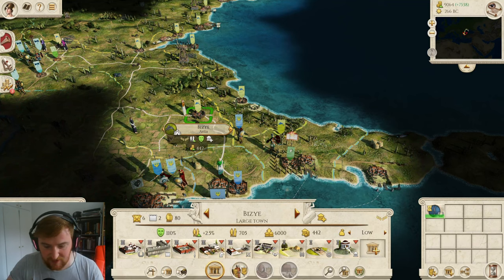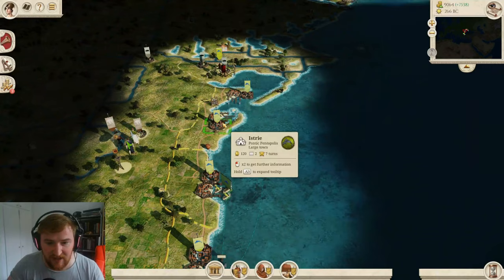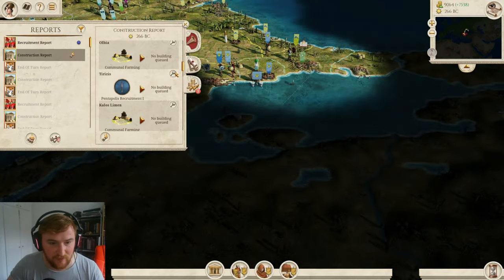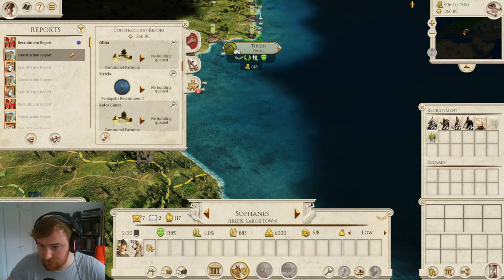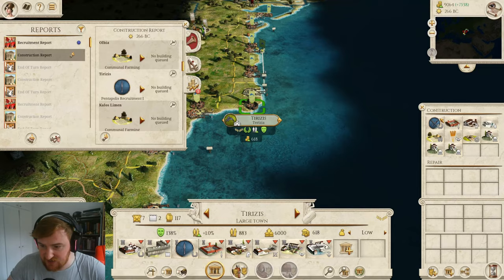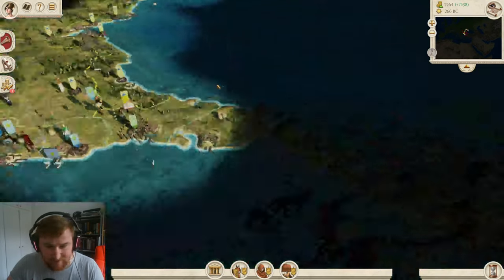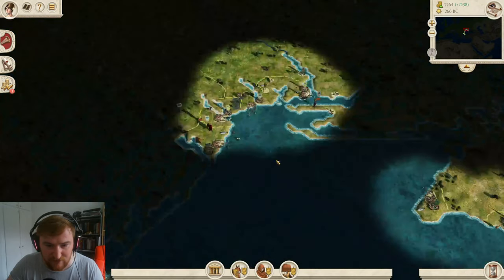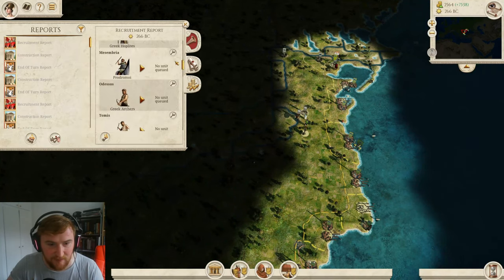We're not going to delete the buildings here just yet because they're quite good, and it is Thracian. It would be nice to have some Thracian units further down the line. T-Resist is also Thracian, which is pretty good - at level 2 we can get Romphi Foroi, and they will be good for this side and maybe the Bosporans. Other units less so, as they're not going to be as heavily armoured.